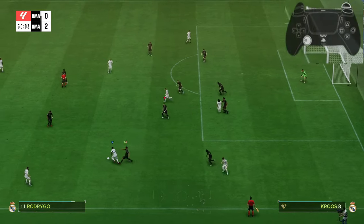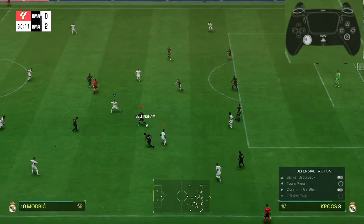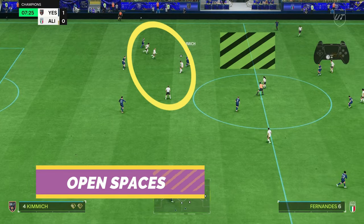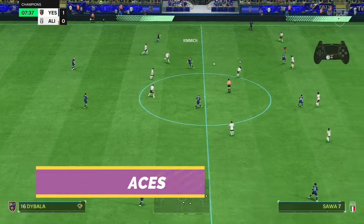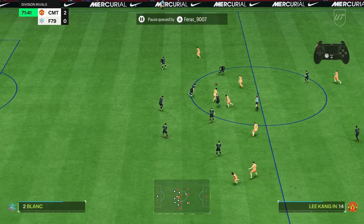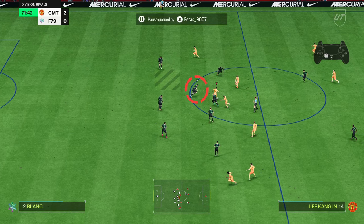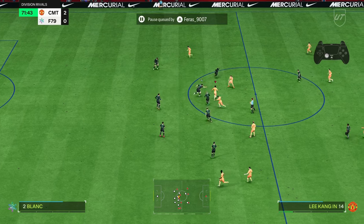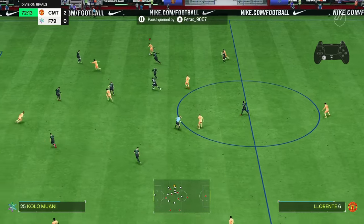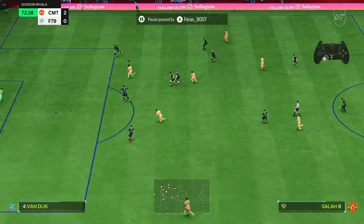Let's first look at the disadvantages of defending with a disorganized defense shape. The number one disadvantage is too much open space in your defense. The opponent will have many open passing options and spaces to take advantage against you. When one defender is out of position, he leaves space and this triggers the opponent's AI to exploit that space, creating deadly passing opportunities — and good opponents will punish you for that.